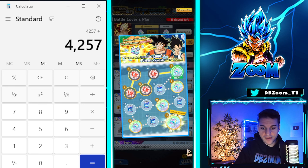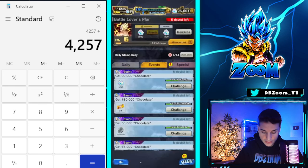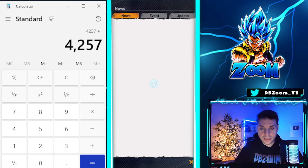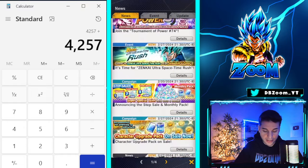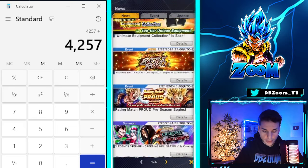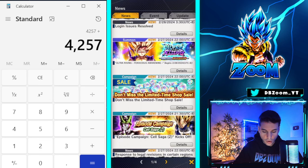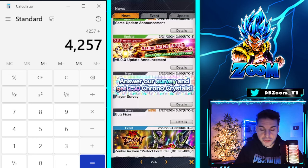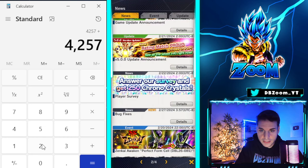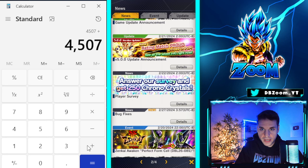We also have the survey. I didn't calculate this last week but technically it's part of this week since it came out at the very end of last week. If you go to your in-game news there's a survey on page two — complete it and get 250 crystals at a later date. Let's book that in — we're at 4,507.